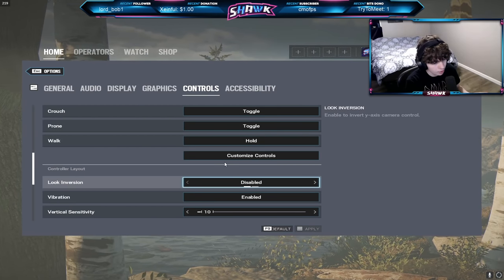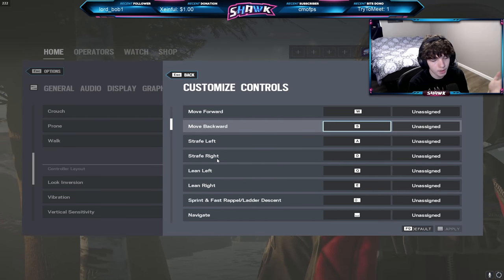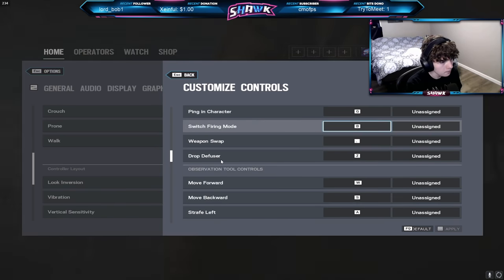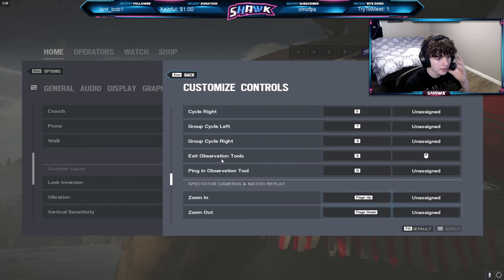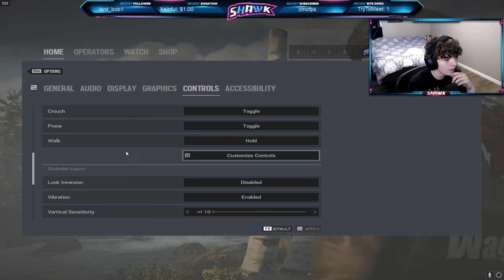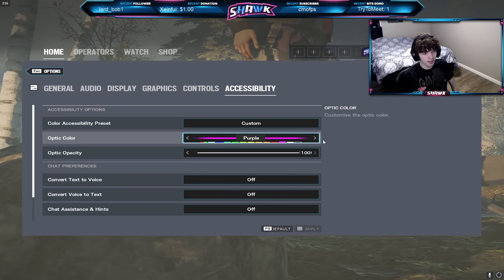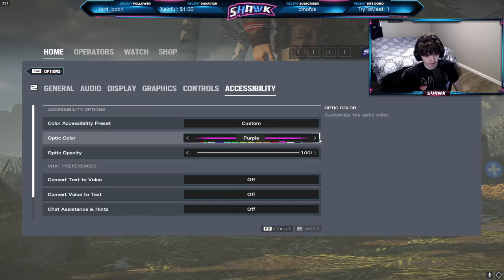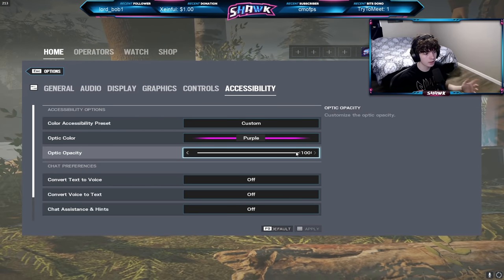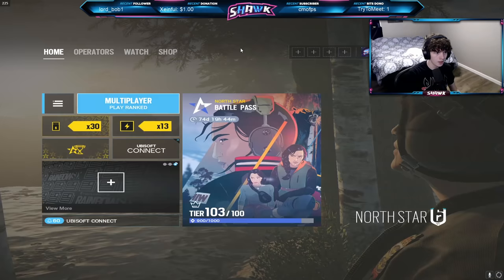I don't use a controller, maybe in the future. For customized controls, I'm going to scroll through and you guys can just pause and look at whatever you want — I don't want to name each individual thing. Moving on to accessibility settings: I use the purple optic color. I don't think purple is the best — I think whatever you think is best is best. Same with optic opacity; I use 100, but if you like 70, use 70. Everything else is off or default.